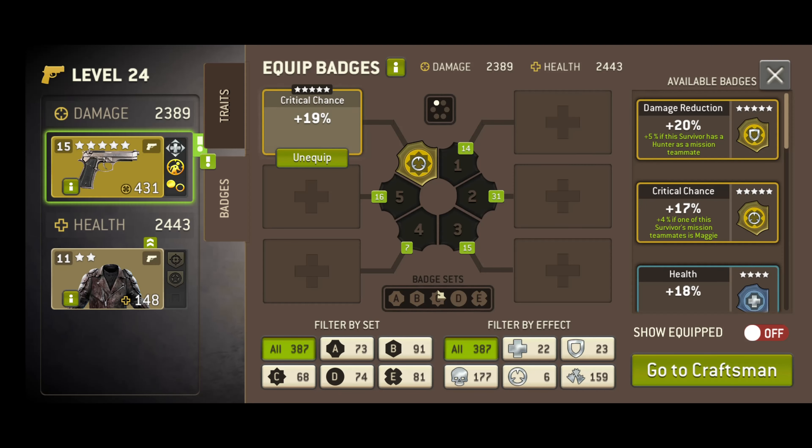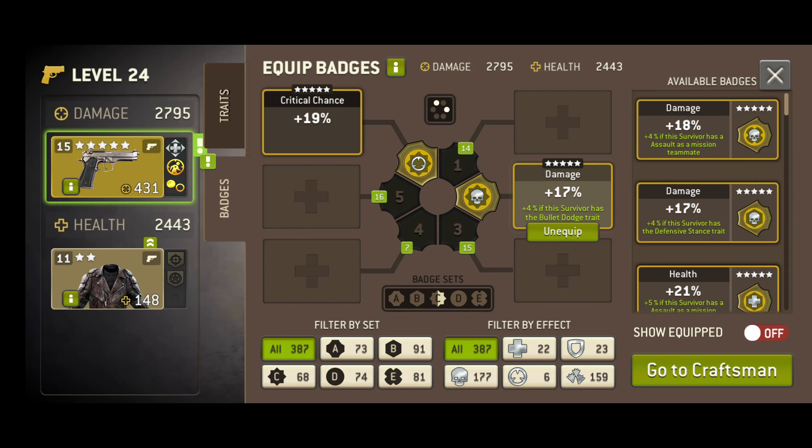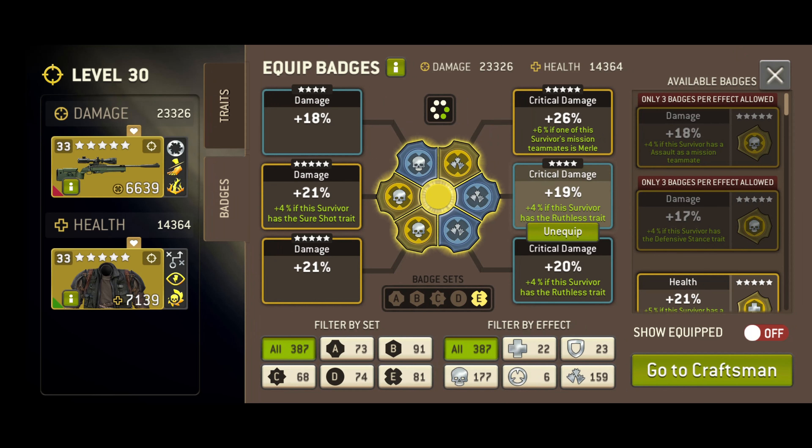As far as badges go, that's pretty much it. Acquire components and fragments through normal play and keep an eye out for events that will net you more quickly. Make what you need and stick them on a character to get an instant boost to effectiveness. There are a few tips that will help you make the most of these powerful things though.